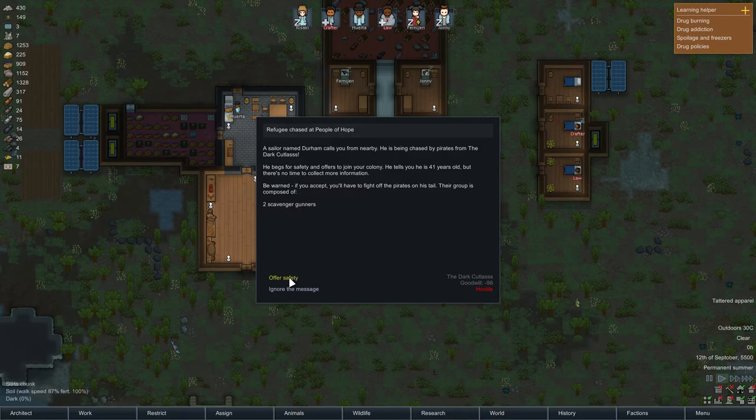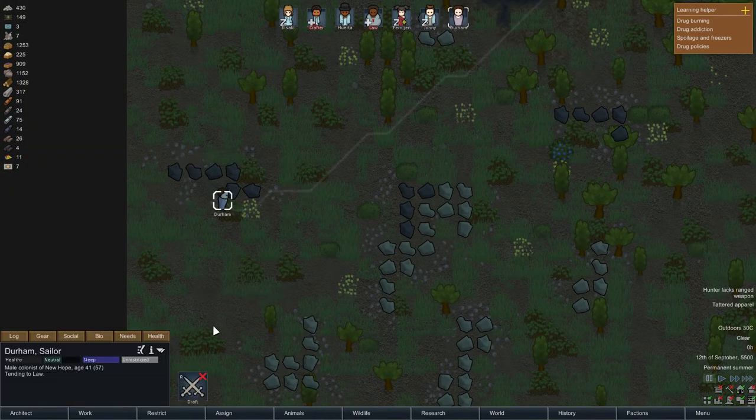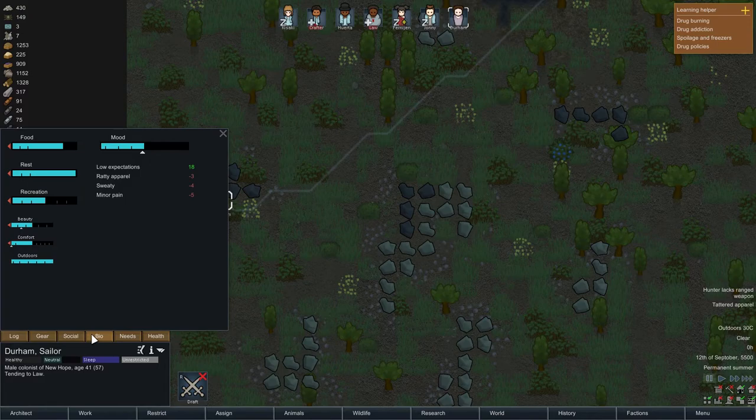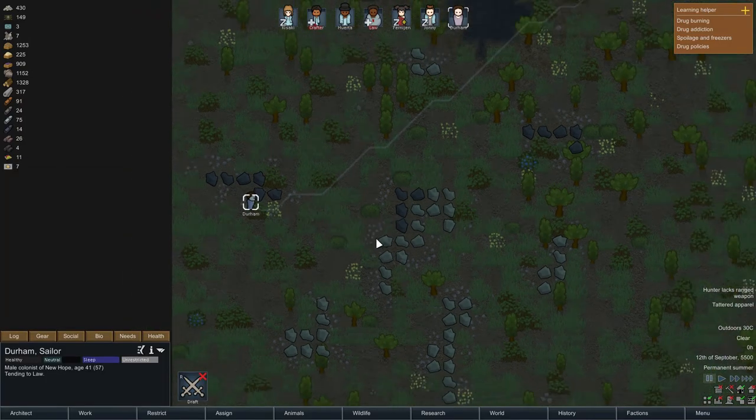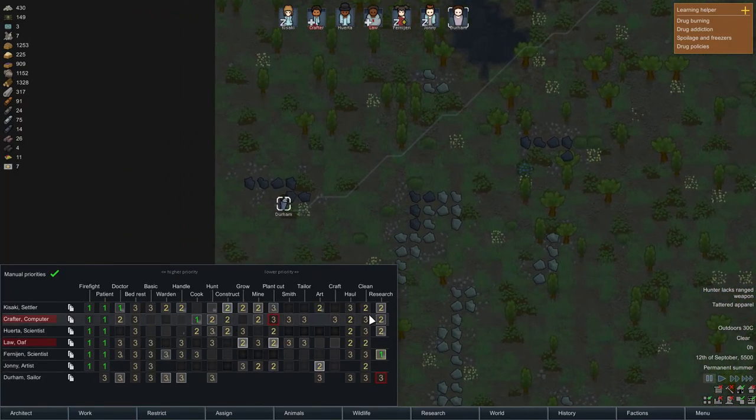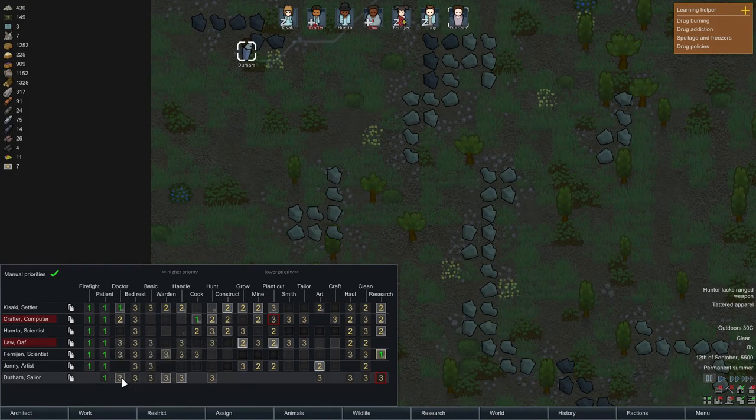Crafter is pretty soon healed as well, or then Kisaki will have guns. Okay, offer safety. Let's see Durham - at least he has clothes, that's good. He does not have any weapons whatsoever. He has some passion for warden. Hunt - we do not have any hunting weapons so far.